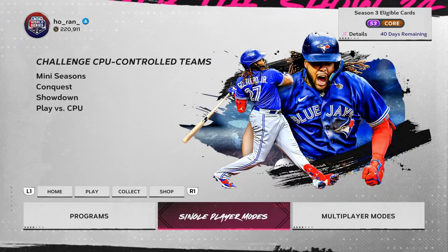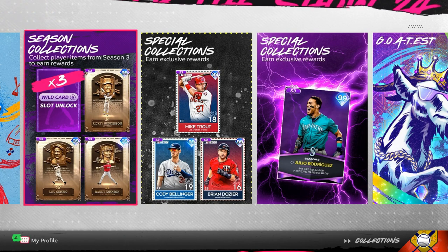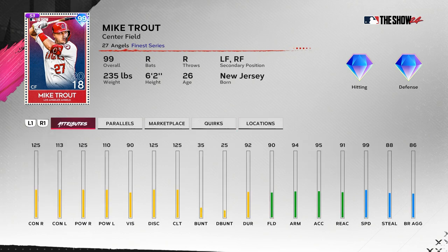If you haven't already and you want the collection cards, I'd recommend doing one or two other conquest modes to get more XP on those other programs. Then we have the special collection — someone already has Mike Trout paralleled. He only has four quirks, but it's Mike Trout Finest. If you played with the 30-30 Club card last year, I think it's one of the best cards I've ever used — great right-handed swing, and you can't say that about a lot of players in this game.